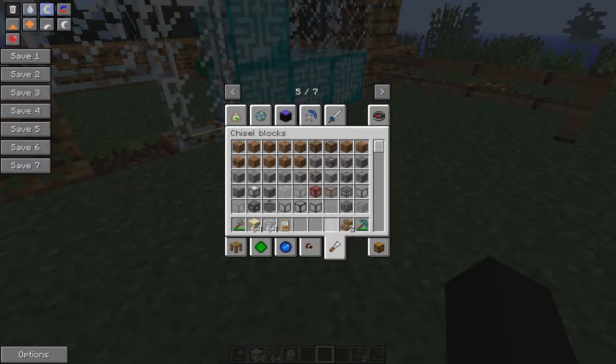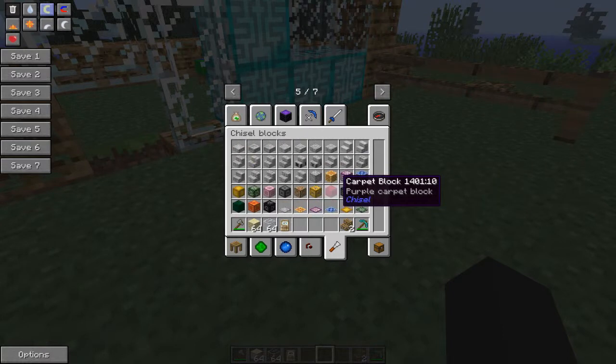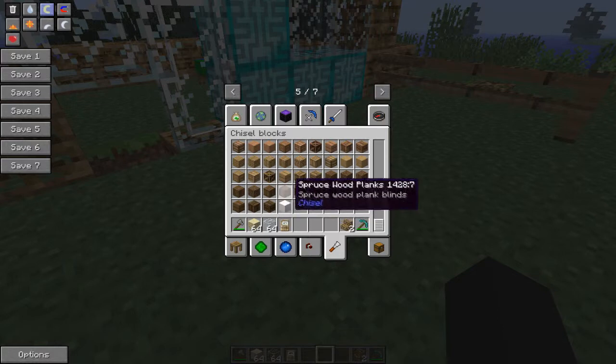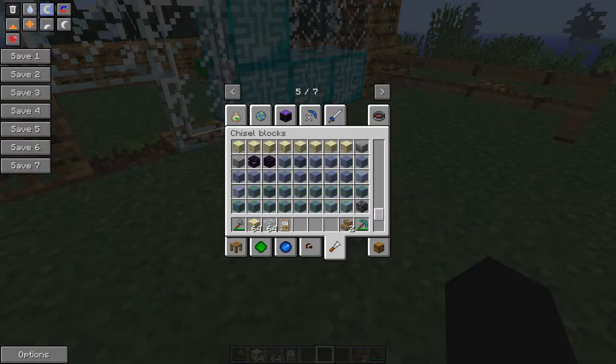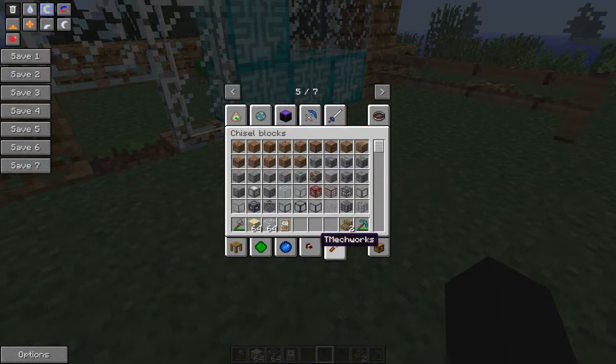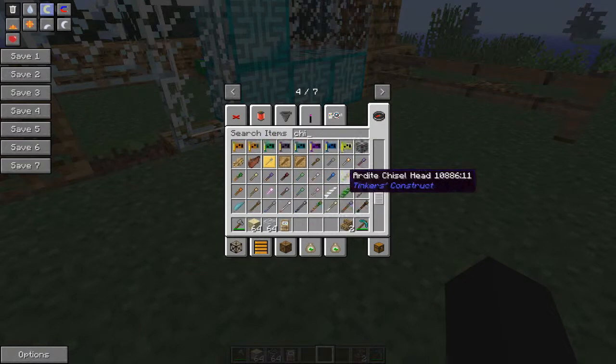There is a second chisel in this pack — the Chisel Block Mod. As you can see, this doesn't actually add anything gameplay-wise other than a lot of new block textures. Well, it does add three new blocks — cloud block, temple block — it adds a couple. Let's get up here to the tools.